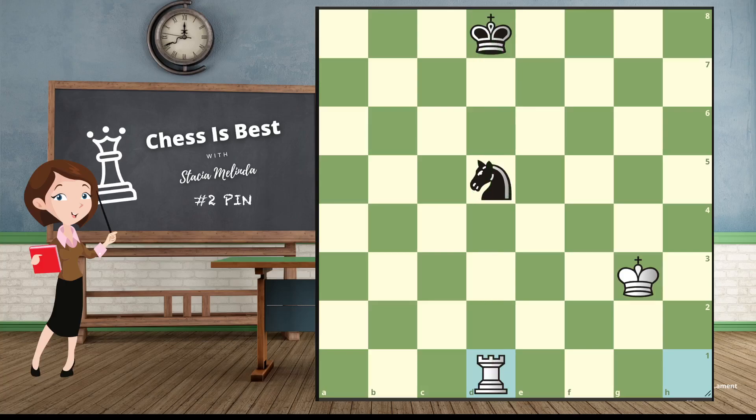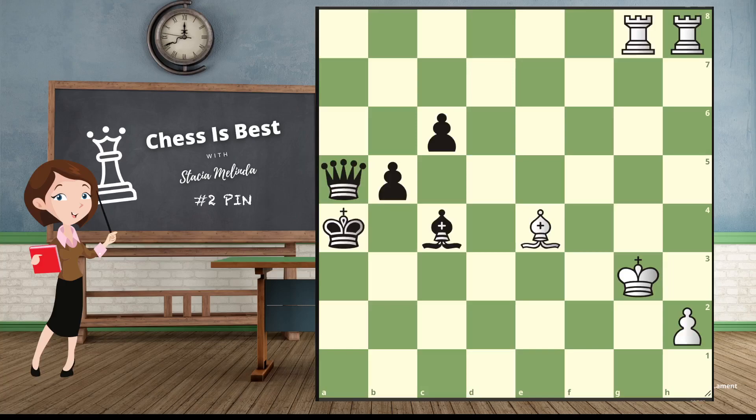This paralyzes the piece — the knight can't move anywhere. It's illegal: if the knight were to move, the rook is attacking the king, and you can't take the king in chess. You can't put your king in danger. So by pinning this knight, he can't move anymore — he's paralyzed. Black is going to need to protect the knight somehow, but the king is too slow, and we simply win the knight. That is how you use a pin to win.